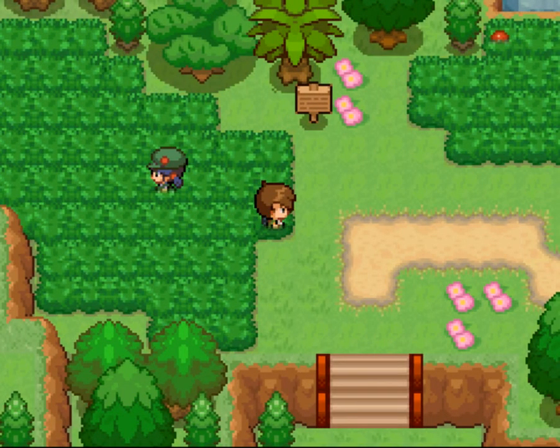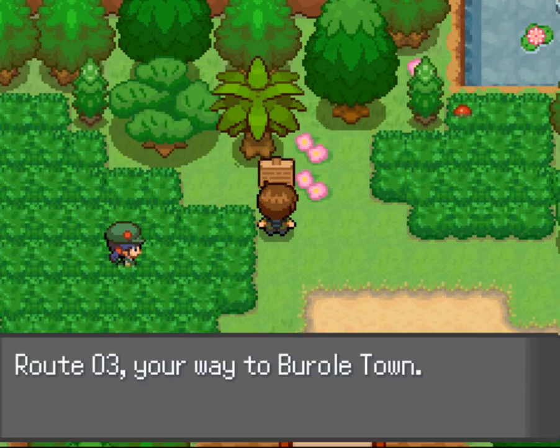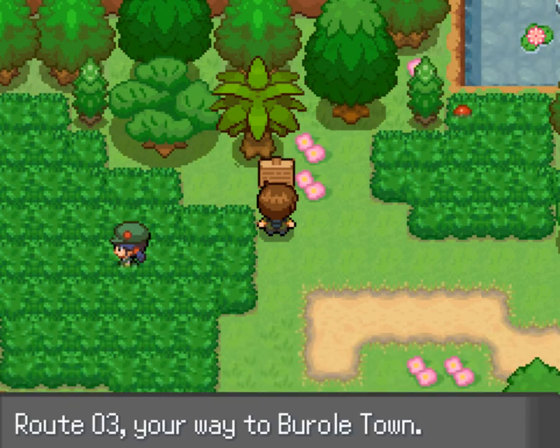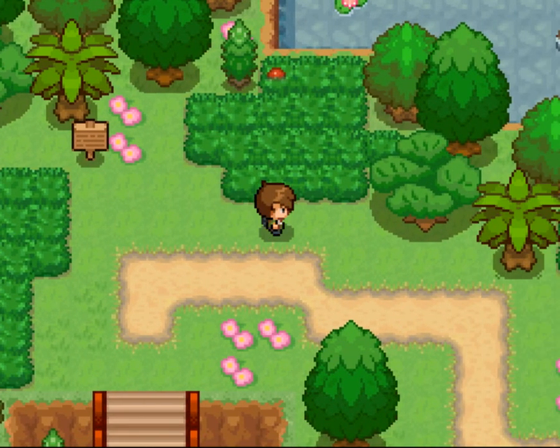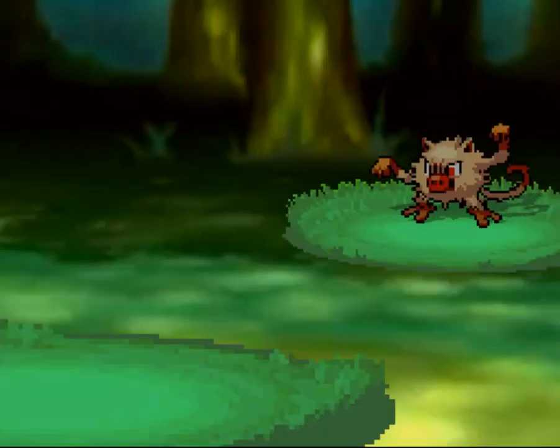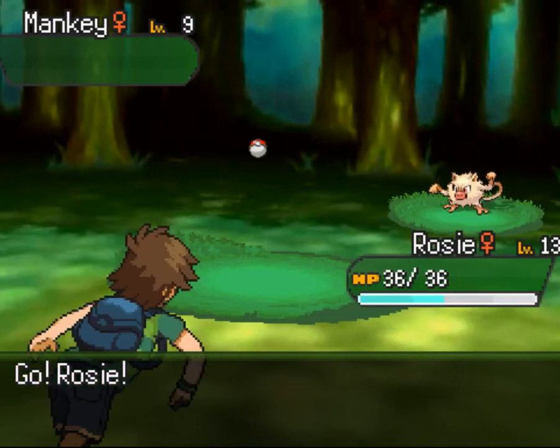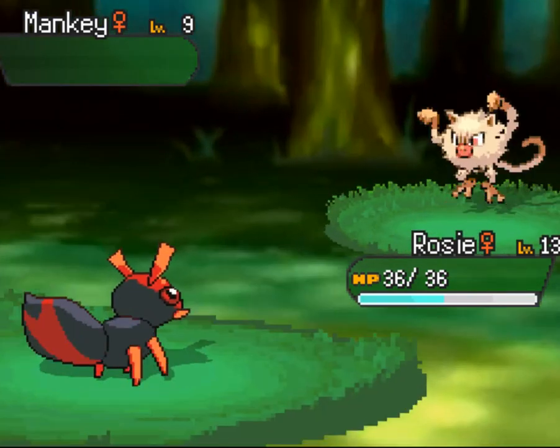Back from my auntie's house. Route 3 on the way to Borough Town — good old Borough Town. What's this item? Yes! And there are monkeys here — go away monkey.